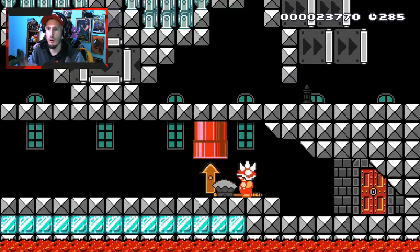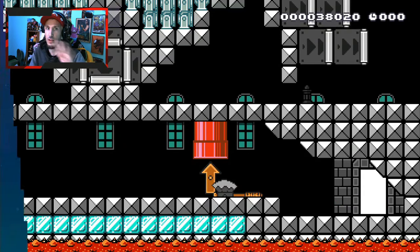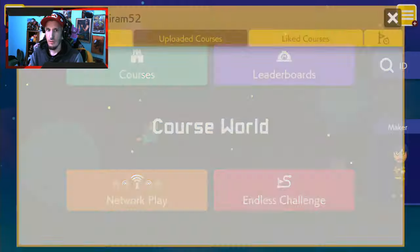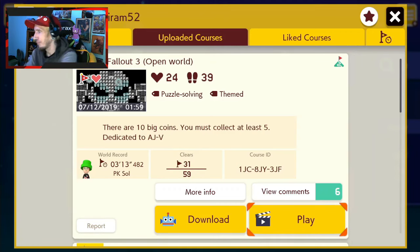We beat the Fallout 3 Open World Mario level! I ran out of time the first time, and the second time I did it totally different. So if you see any levels that say open world, that means there's multiple ways you can beat it. This one was really awesome — you gotta check it out. It's by Risharm again, just like the Zelda levels. The course ID is 1JC8JY3JF. I'm Gorpunk here at the Gorious Punk YouTube channel — if you're new, smash that Sub button, go follow me at Twitch and Twitter at Gorious Punk. We'll see you on the next video. Peace out!